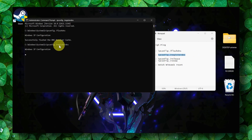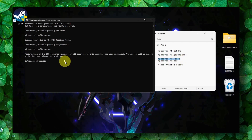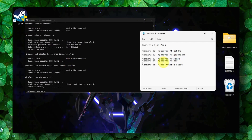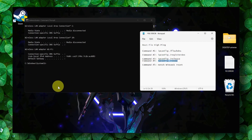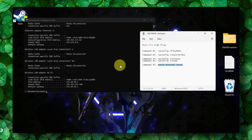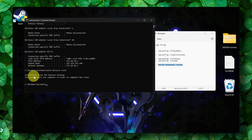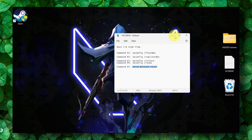Copy and paste the next command, then the third one, then the fourth one, and finally the last command. You should see 'Successfully set the Winsock catalog.' That's what we want.